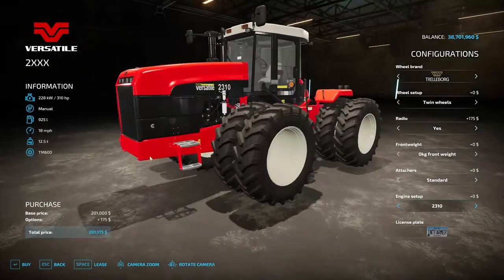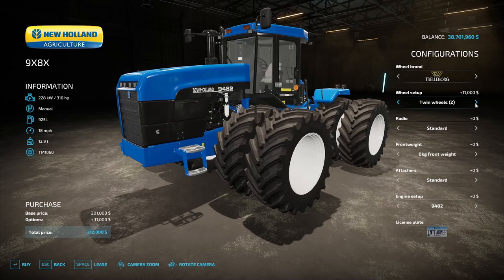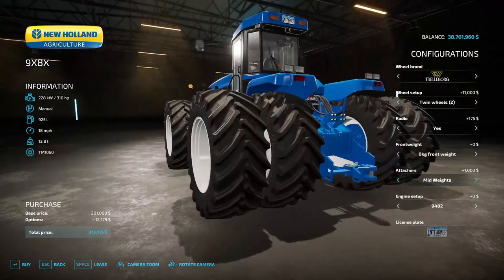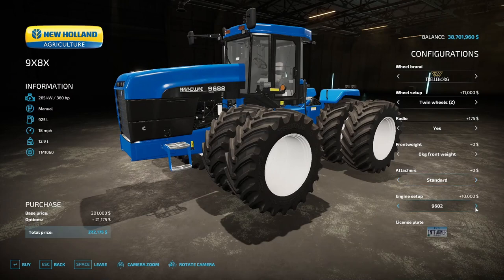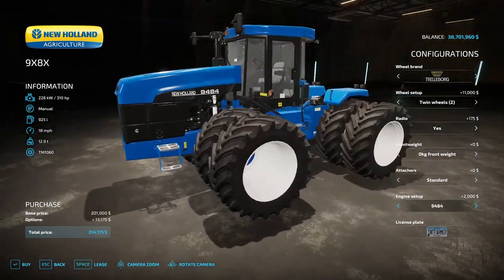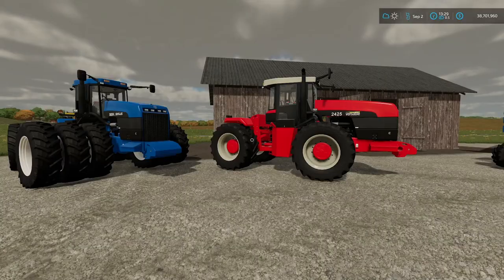You can also set your license plate. The New Holland has all the same options — same wheel choices, radio yes, all the weight options, and engine options of 310, 360, 425, back to 310 — so a few fewer engine options than the Versatile. Both weigh 13.6 tons, have a 925-liter fuel tank, and operate at 18 miles per hour. Very nice detailed looking tractors. Let's fire one up real quick.